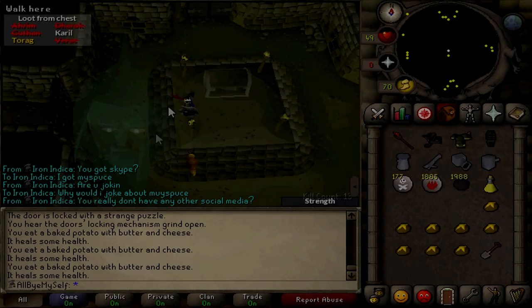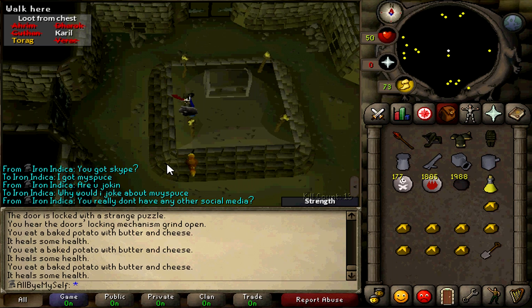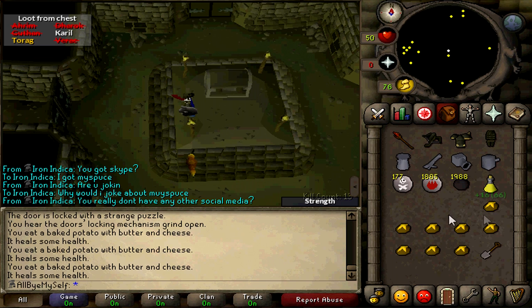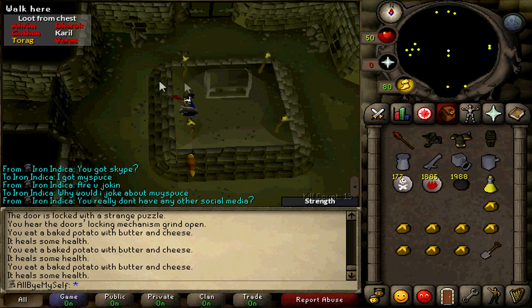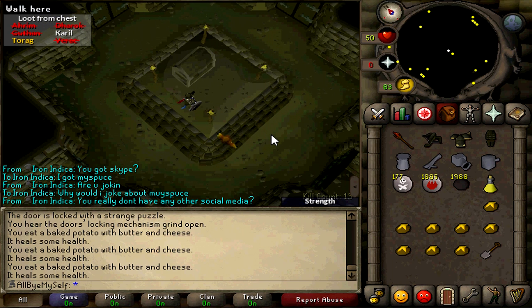All right guys, so we're at the tunnel. This is pretty much where the cannon comes into effect. Only use this cannon down here if you have Ahrim's — I haven't tested it on Karil's because I already have a full set of Karil's. Take a look at my inventory: I did eat three food, but only because Karil's spawned and murdered me. I would have had full food if Karil's didn't exist, and that's because I didn't have to tank Ahrim's.